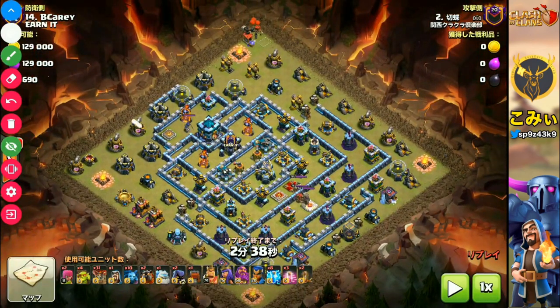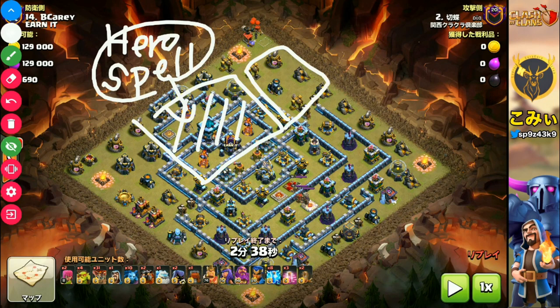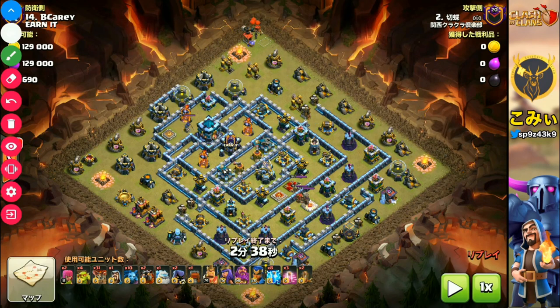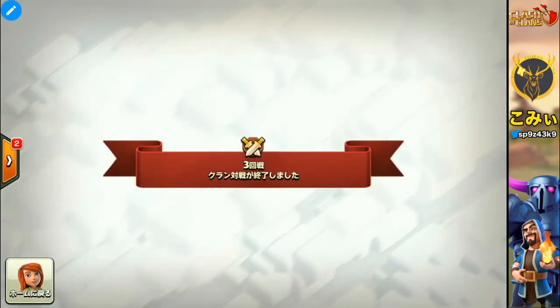Heroes and spells destroy this area, and also this area. The Balloons cut here and make a straight line for the main Balloon — go straight. A straight line is very easy to manage Balloons, easy to use spells and everything. So the point is: how to take out the Scattershot and Town Hall, and how to make a straight line by destroying these key defense facilities.